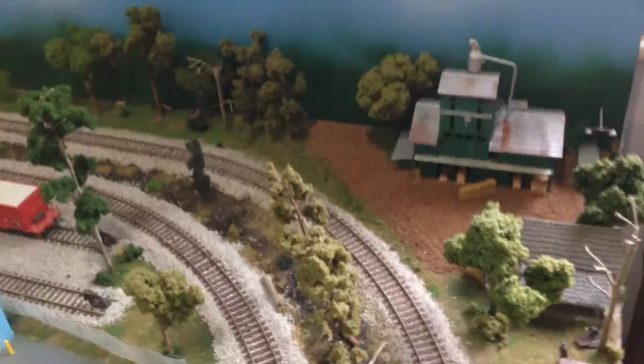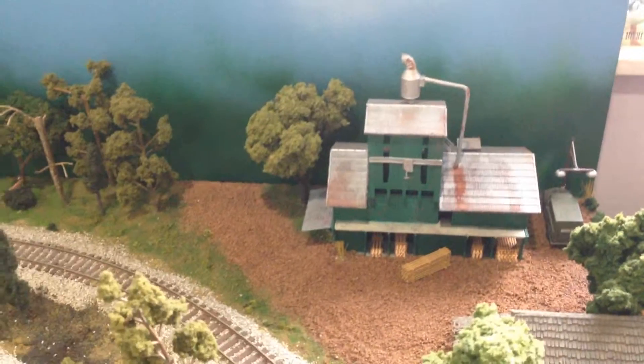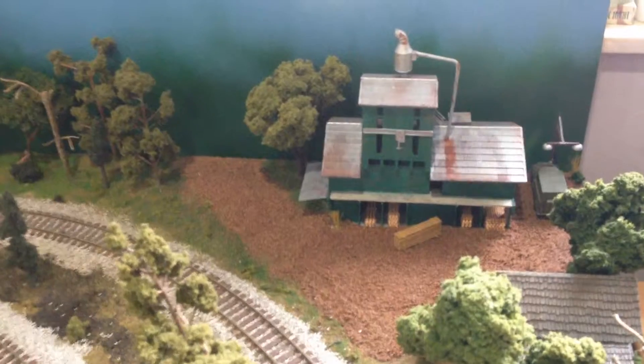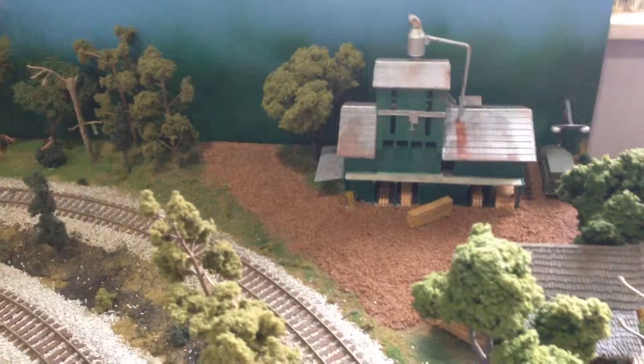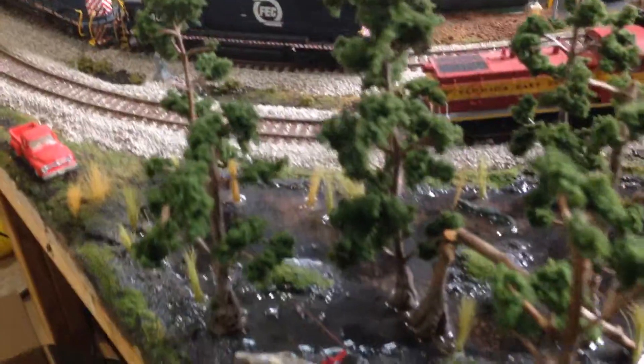This is a little bit more detailed look at my layout. The very first thing I did was that corner. My kids bought me this old model last Christmas, and it didn't really fit anything, so I stuck it in the corner and started working on that corner. Then I came over to this corner and tried to make it look like a Florida swamp.